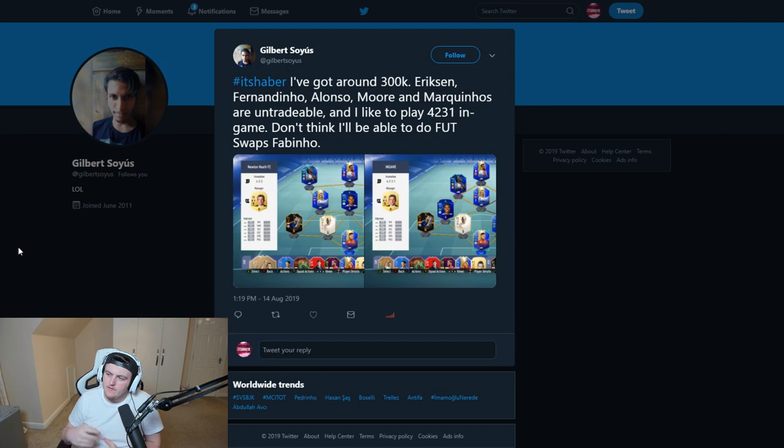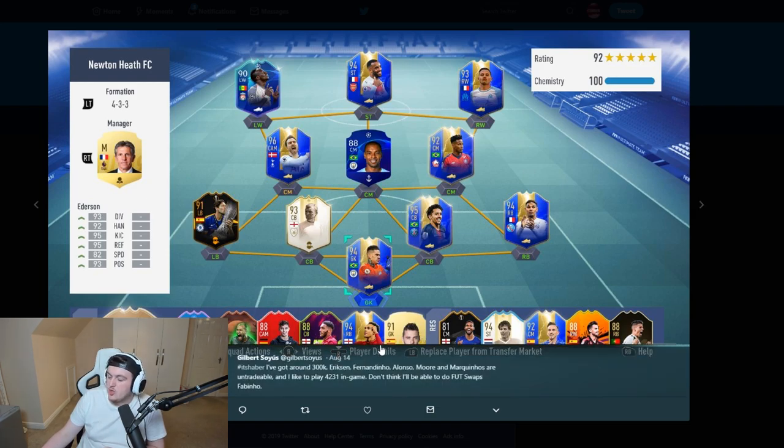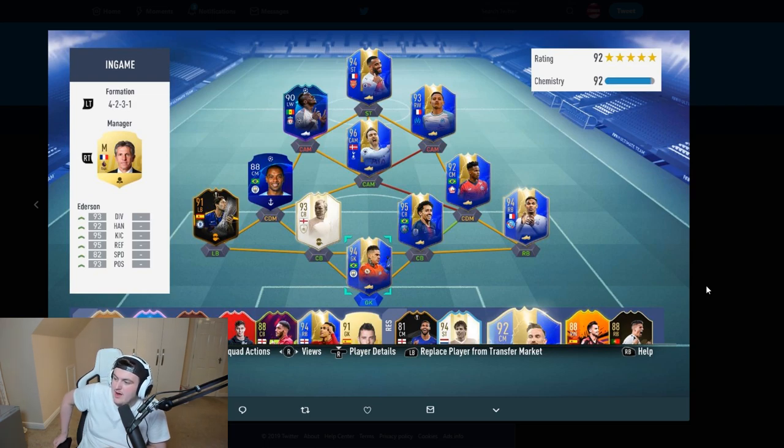Team number three comes from Gilbert Soyuz — sorry if I pronounced that wrong. He said he's got around 300,000 coins. Ericsson, Fernandinho, Alonso, Moore, and Marquinhos are untradable, and he likes to play the 4-2-3-1 in-game. He starts in a 4-3-3 with everyone on full chemistry. He also has a really nice bench — obviously someone who doesn't believe in bronze benching — and plays a 4-2-3-1 in-game with Trent Alexander-Arnold on the bench as well. He has some nice players in-game and I rate what he's doing.